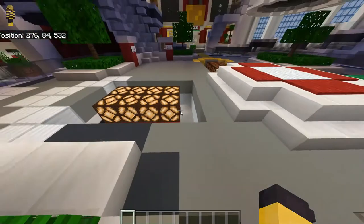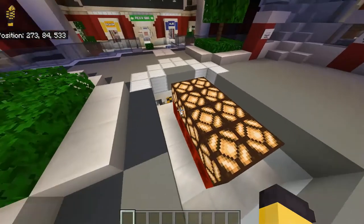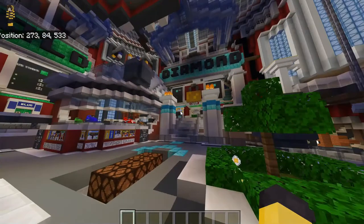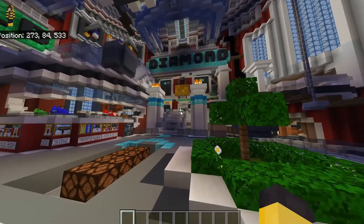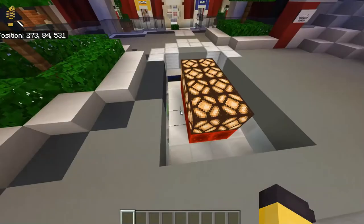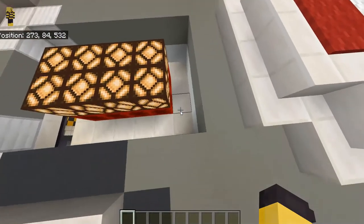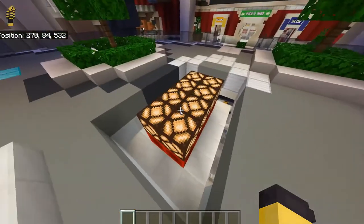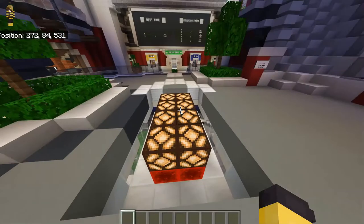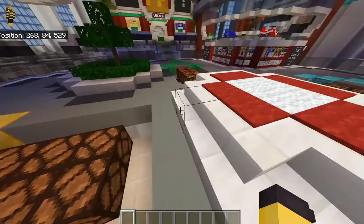That is why in that section of command blocks at the far away platform, that set for gold, emerald, and diamond — those blocks were there, but there was no set of commands for iron. That is because here you can see at the start of the game, the iron set of redstone lamps already has redstone blocks underneath it which activate the lights. And these do not.